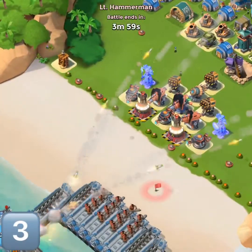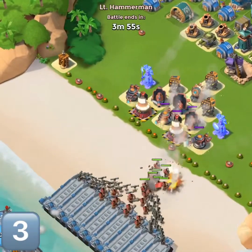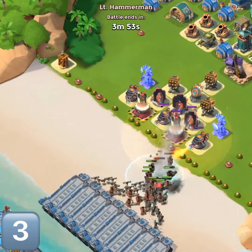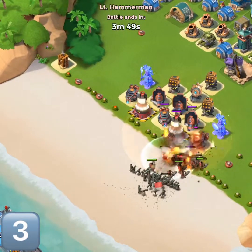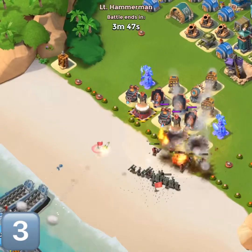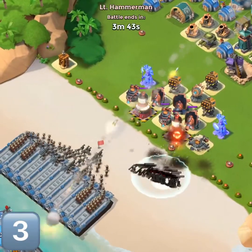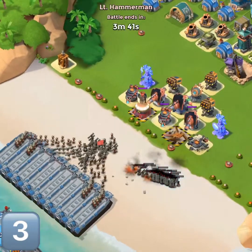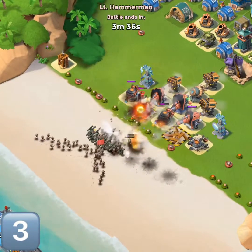Stage number three — heavies and zookas. They're using heavy-zooka strategy. Microwave emitters melting away those heavies, flamethrowers helping out, zookas in range. We've got more zookas coming in — what are we going to do? Our shock takes them almost completely out.